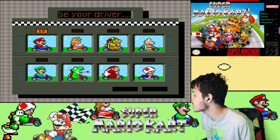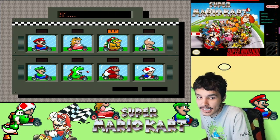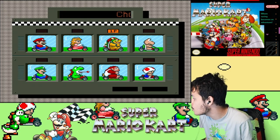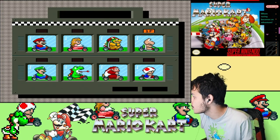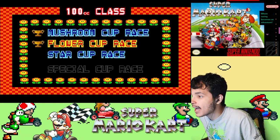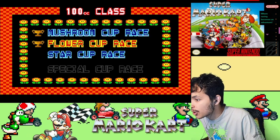In the previous episode, we played the Flower Cup 100cc with Bowser. The last race was pretty intense — we actually made a comeback somehow, and yeah, I'm pretty pleased by it. The four races were good; just the last race was really scary. But now I'm going to be using Koopa Troopa. We're going from one Koopa to another, because in the Japanese version Bowser's name is Koopa. Now it is time to do the 100cc Star Cup.